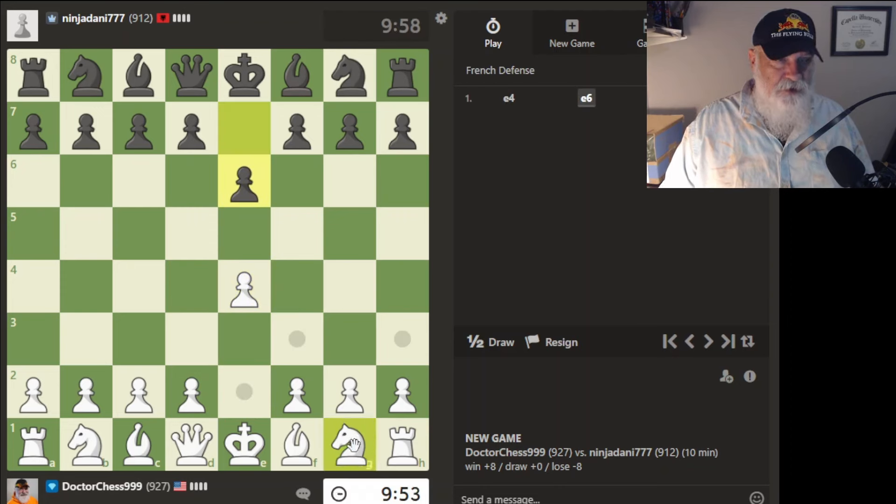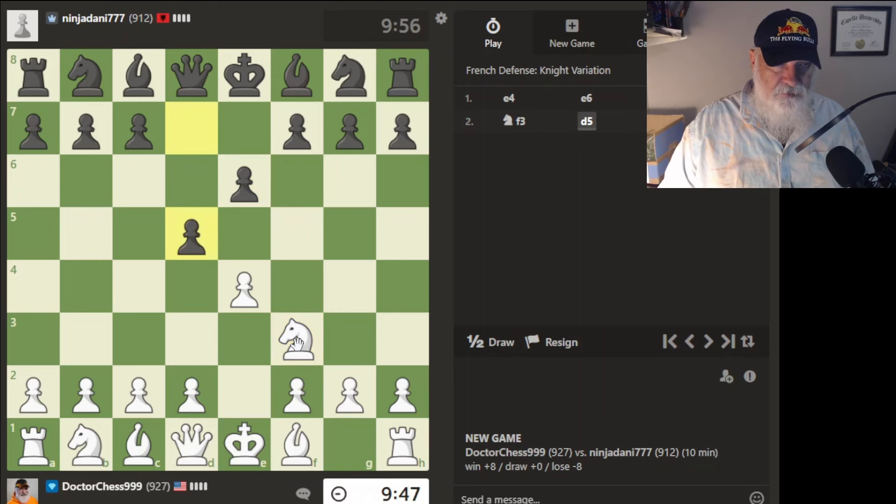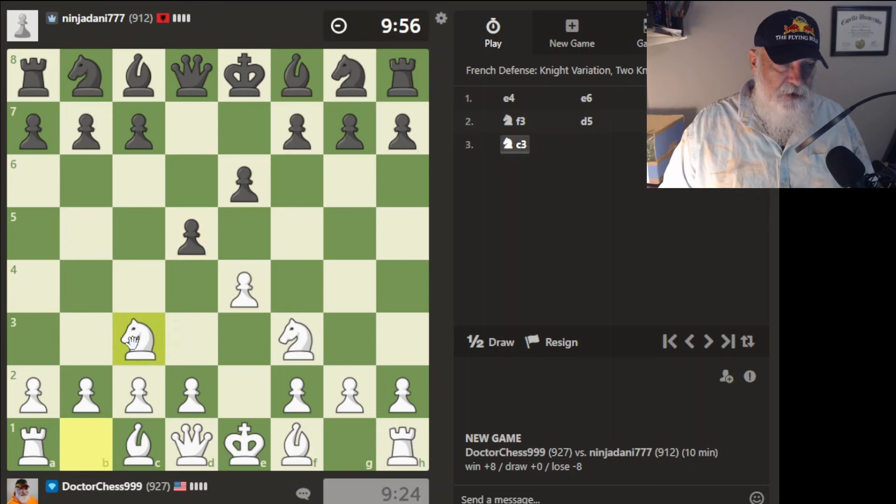He's going with — I don't know what he's going to go with — that's not really the Caro-Kann. I'm going to go here. French defense knight variation is what the engine calls it. He did that, so I can protect or we could have a queen exchange early — I really hate to do that. So we'll just do this: I get a piece going and I can take that. I think that's a good idea.